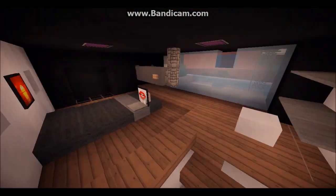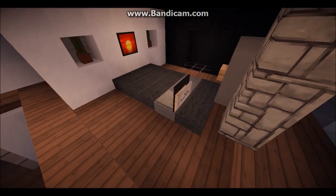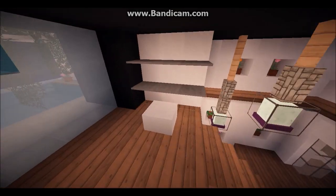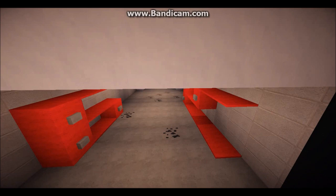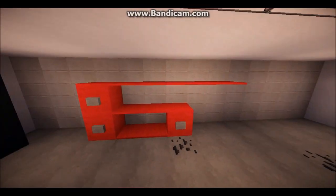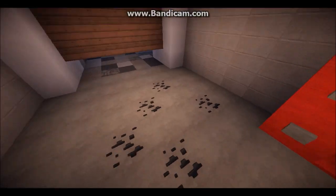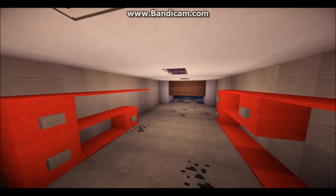Coming up, there's a bedroom with a laptop and a TV. There's also a chair, and then we have the lift — if you build this on an underwater server the lift would actually work. Moving to the garage: there's a random design here, and there's coal to represent oil spillage on the floor. That's the garage.